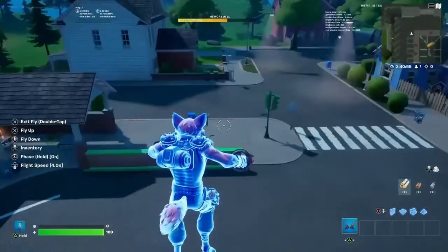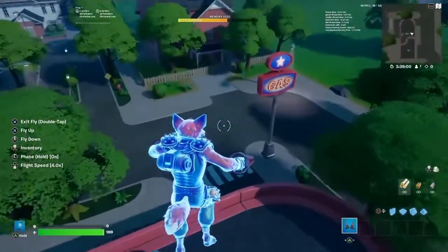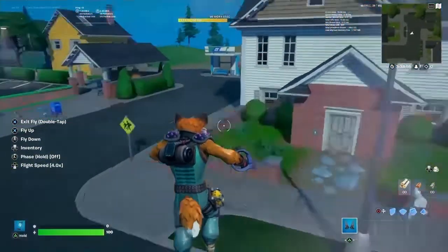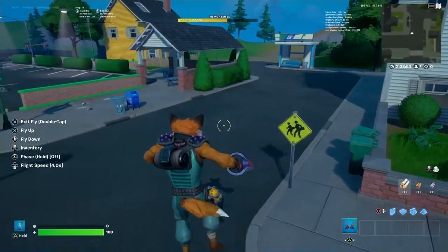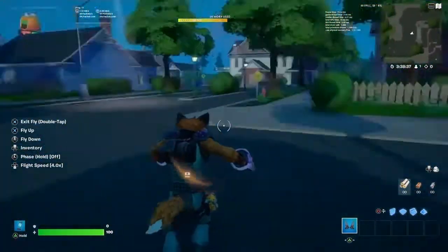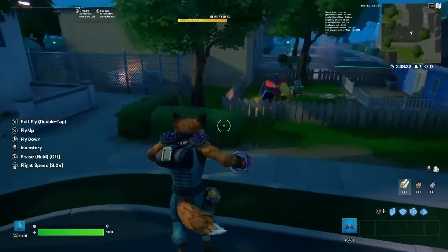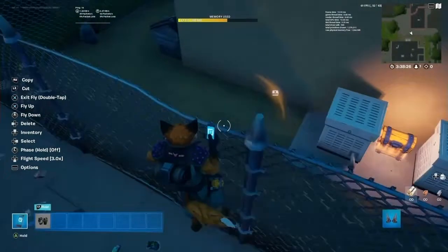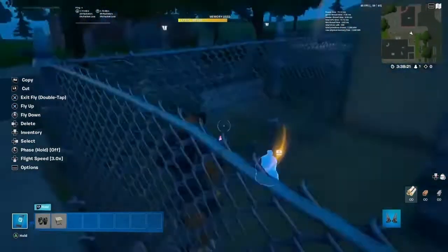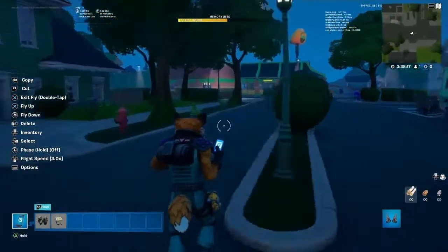Okay, where is it? It has to be somewhere here. Big green box, where are you? So I kept searching and searching, except I couldn't find it anywhere. But then I noticed something — behind the shop, there were these two little air vent generator thingies. So maybe that could work.